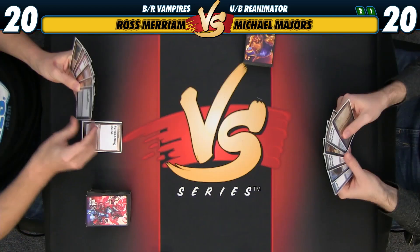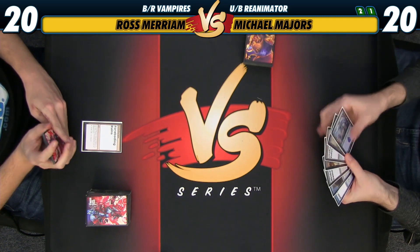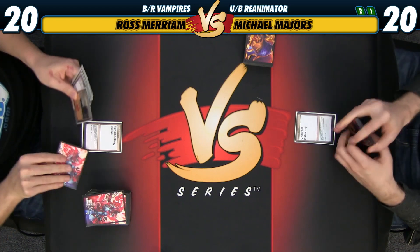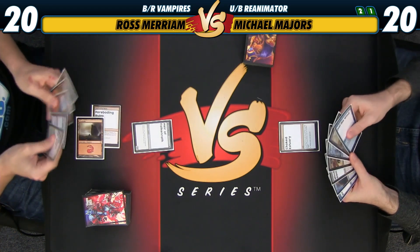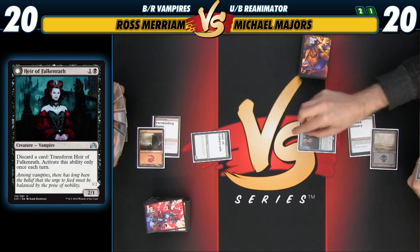I will play Foreboding Ruins and reveal Mountain. That is a very foreboding play, Ross. I have a Mountain, I will reveal a Swamp. I'll play an Heir of Falkenrath. I'll play a Swamp, because I revealed it. And Jace.